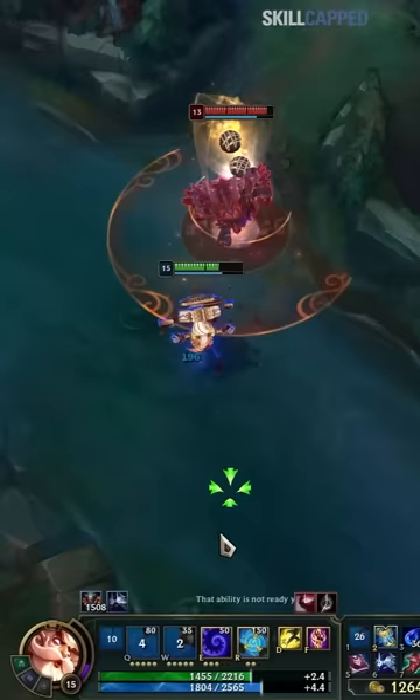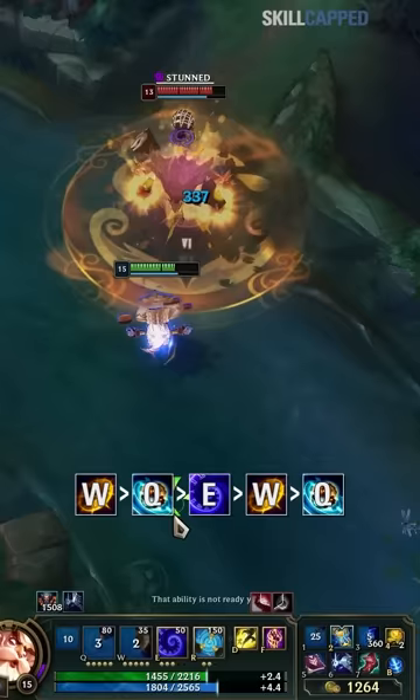Here's how you pull this off, starting from the top. E yourself to catch up, use Everfrost, and then QWQ. As the stun runs out, E your opponent to slow them. This keeps them moving at a snail's pace, which lets you chain into your next stun. Now you slow them again, leading into the next stun, and so on.